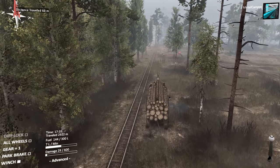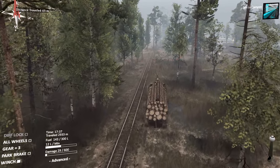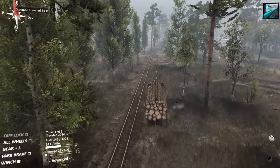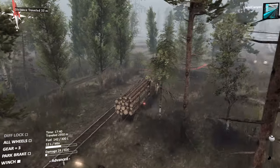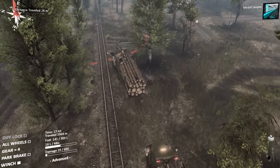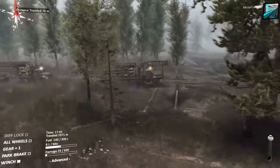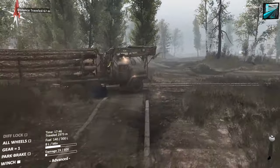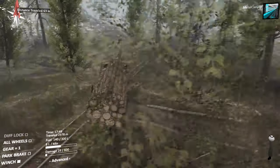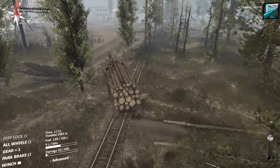I do like how the logs are sort of moving about a little bit. I really enjoyed that they made the truck beds have physics of their own as well. It's very nice, even though the physics sometimes go just haywire. There are some logs there. Yeah, that wasn't the best idea, but we'll be fine. We actually crushed them. Get out of the way, puny rocks — they crush you!